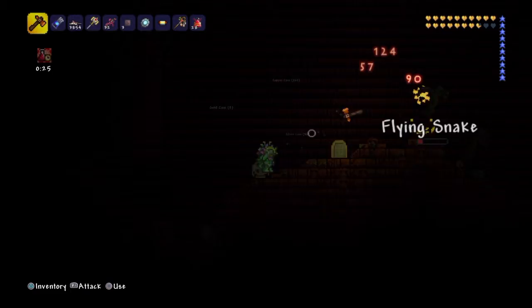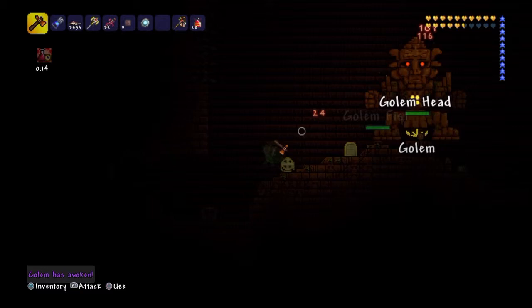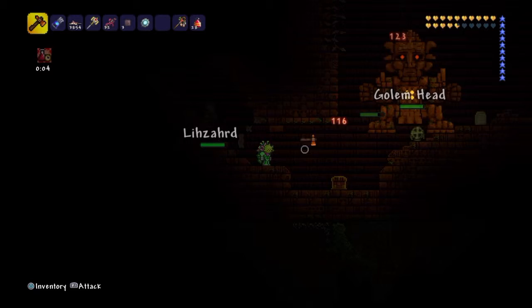You'll see this big glowing yellow thing, and to activate it you're going to need the lizard power cells. Now I'll activate him. Basically you just hide in this corner — if you have the unholy tomahawk it's even easier, but you can just hide in this corner and chuck it.